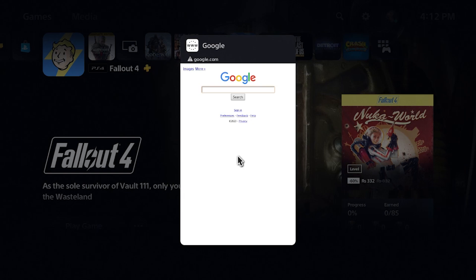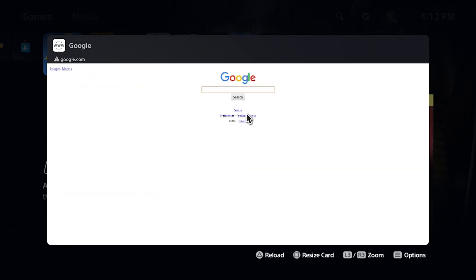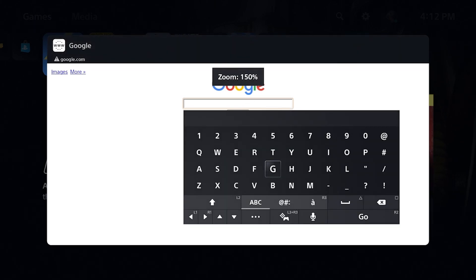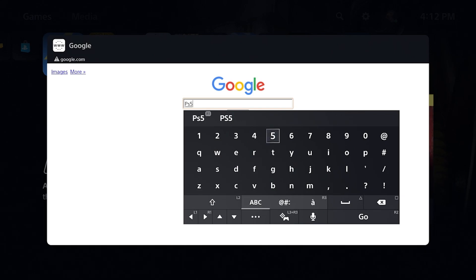Once you click on it, it will open the Google search engine and from there you can literally search anything you want. PS5 can basically have an internet browser — you can resize it, and you can also zoom in, which is important because it's going to be pretty small. Things get really interesting because you can even watch videos.